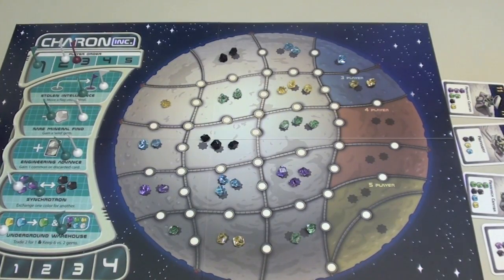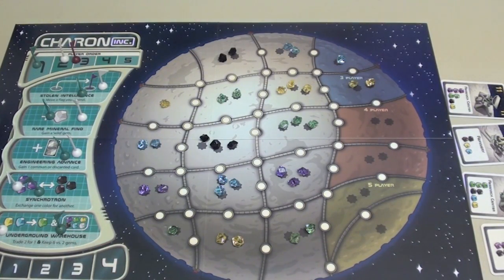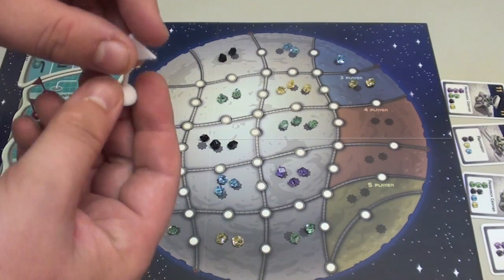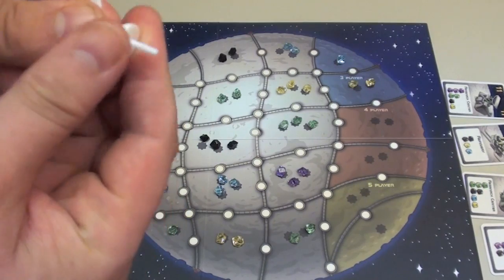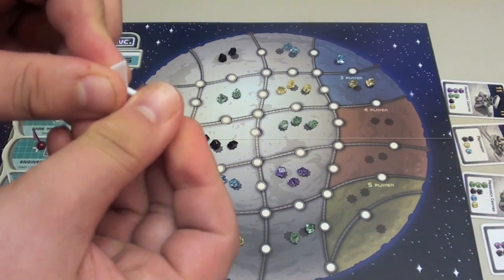The game takes place in four rounds, which is tracked down here. Each round plays exactly the same. I'm showing you a three-player game here. Each player puts one of their flags on these five spaces here. There's also a flag up at the top to show turn order. You have to assemble the flags and put them together at the beginning of the game, which is kind of annoying.